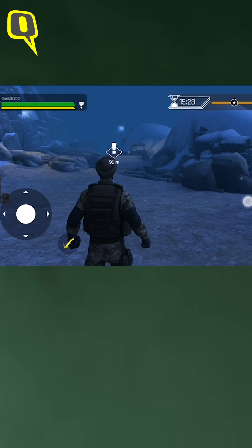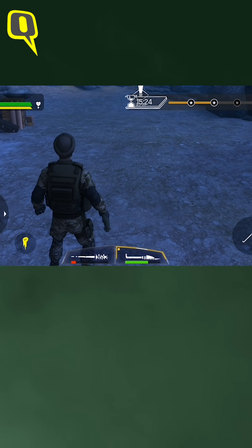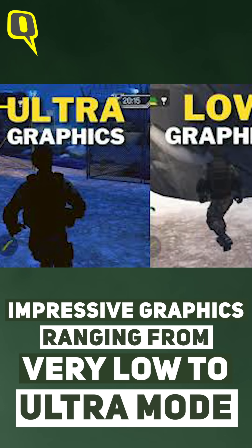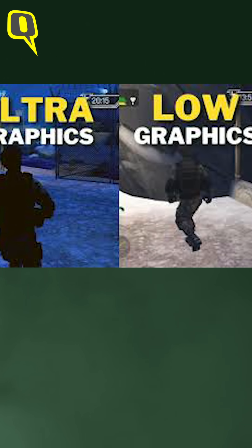On the main screen you can see our own soldier — I believe it's giving the main look and feel of a soldier on the border. It's giving you all the graphic settings, starting from very low, low, medium, high, and very high. I'm going to try it on very high mode and see how it performs.